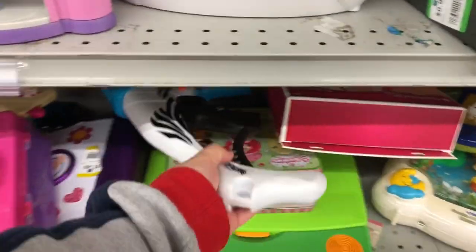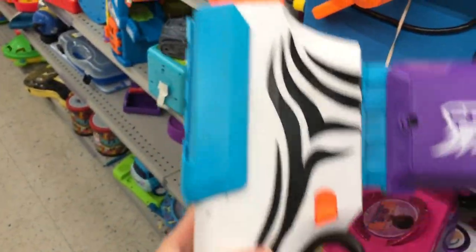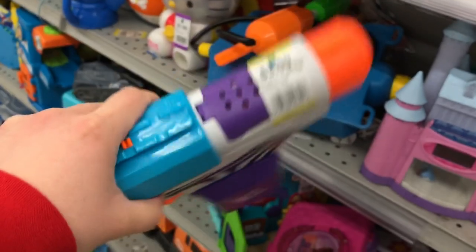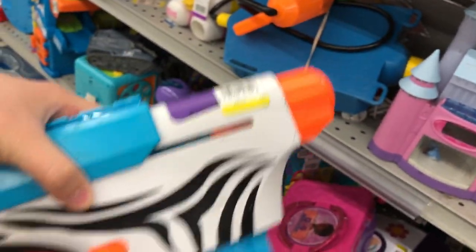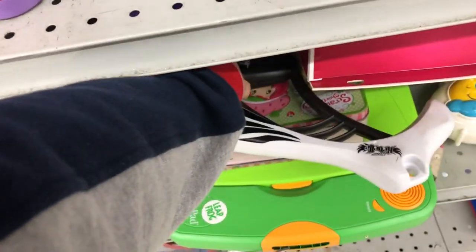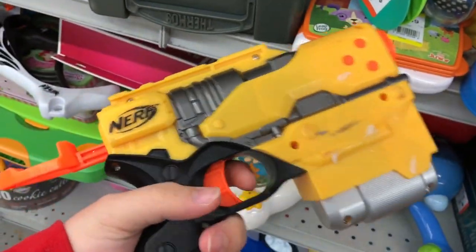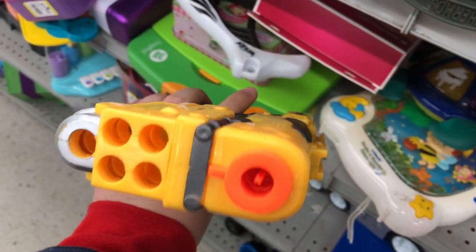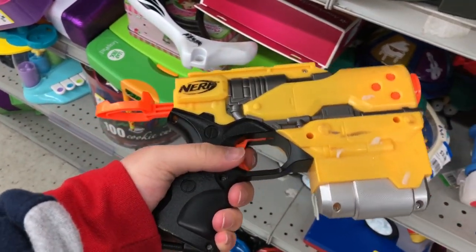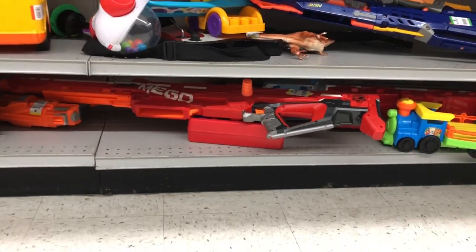Here we are at the first store today, and look what catches my eye — it's the Rebel Style Retaliator. It's funny how you start seeing the same stuff over and over again after you already picked one up. And here we have another Icon Blaster, the original Element. Under here was a nice Longshot with its original yellow mag, and below that was a Centurion — no mag.